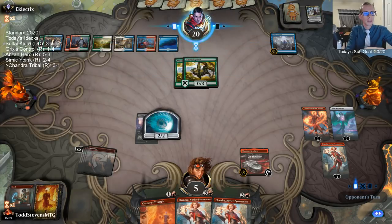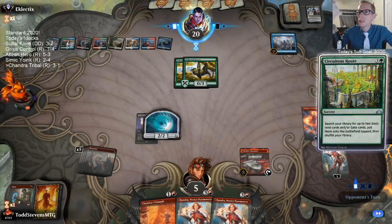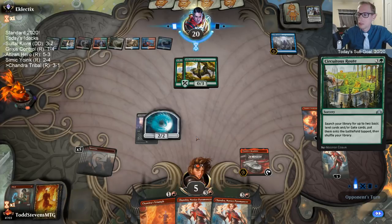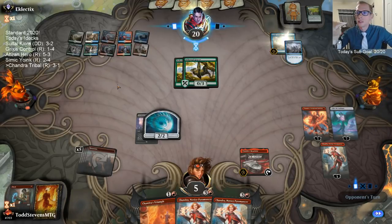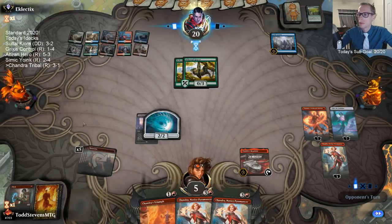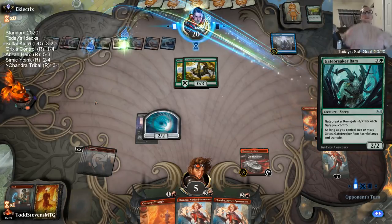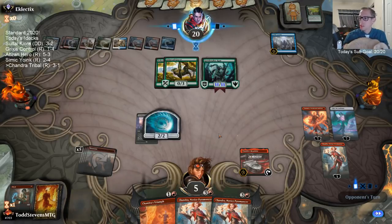Do you think Shepherd of the Flock is good in a Feather deck? Spending a mana to return a creature back to your hand — I think that's what Feather wants to be doing. For protection against sweepers, you can just play Sure Strike for one more mana to give a +1/+1 counter and give your creature indestructible.